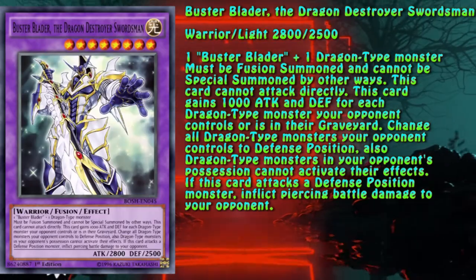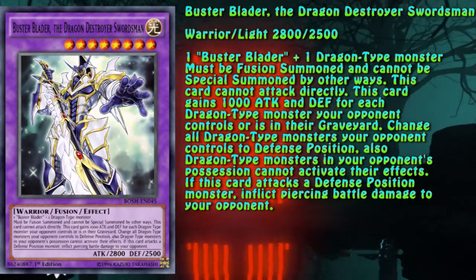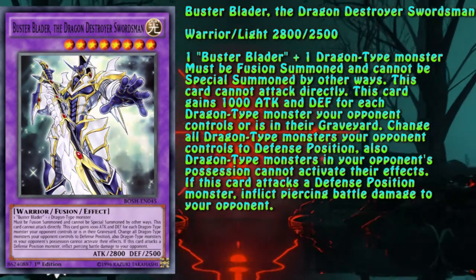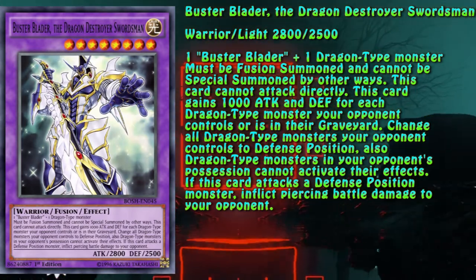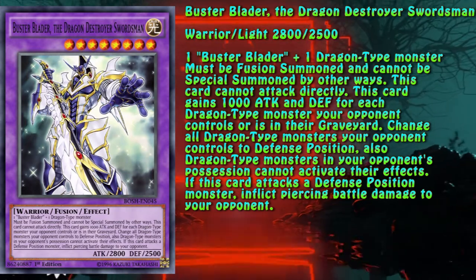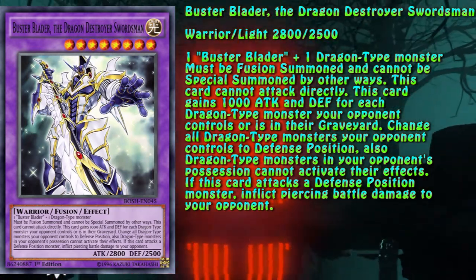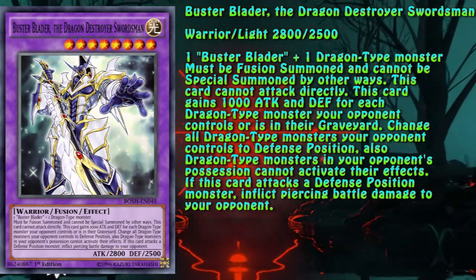This is the best of best boys — Buster Blader the Dragon Destroyer Swordsman. His effect prevents activation of every Dragon-type monster's effect, at least the ones that the opponent controls, no matter where they are: hand, field, graveyard, or banished zone — it doesn't matter. The additional bonus of gaining 1000 to both stats, stealing piercing damage, and switching all dragons from the opponent's side of the field to defense is very nice and can provide some OTK potential.